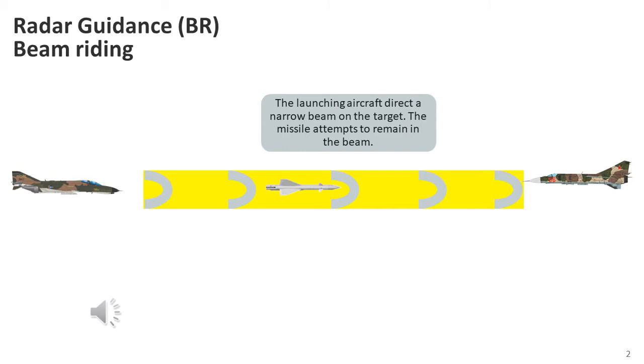The first form of radar guidance is beam riding. In this method, the attacking aircraft directs a narrow beam of radar energy at the target. The air-to-air missile is launched into the beam, where sensors on the aft of the missile keep it within the beam. As long as the beam is kept on the target aircraft, the missile will ride the beam until making the interception. While conceptually simple, the reality is anything but — simultaneously keeping the beam solidly on the target, continuing to fly one's own aircraft, and monitoring enemy countermeasures is a complex process.